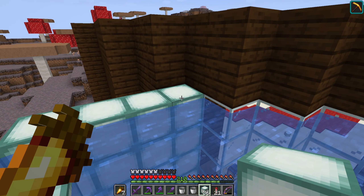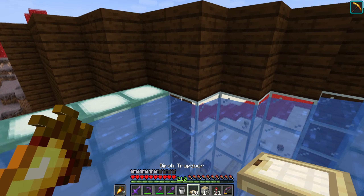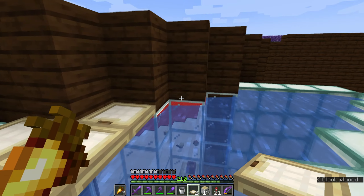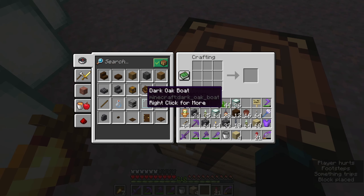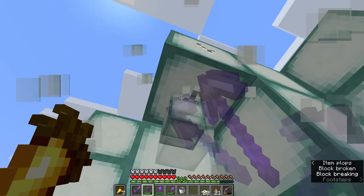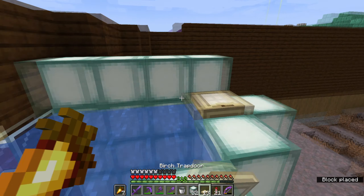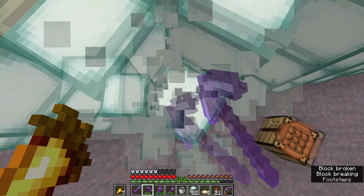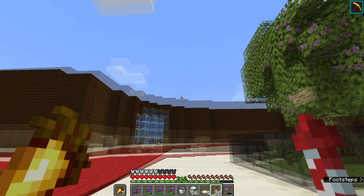Now I'm going to place down the roof blocks. I might actually do birch trapdoors going along there — there's no strict reason but I think they could look good as the roof. Let me make a few more of them, hoping 20 is enough, and place them all going the same way so it doesn't look bad when you look into the tank. Looks like I made four too many, but that's fine — I'll put those away.